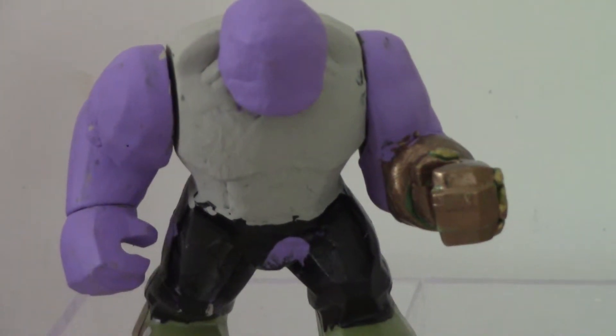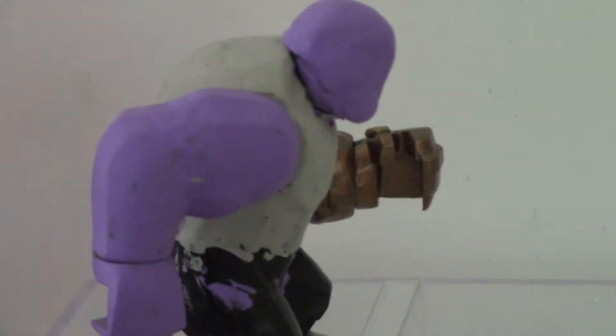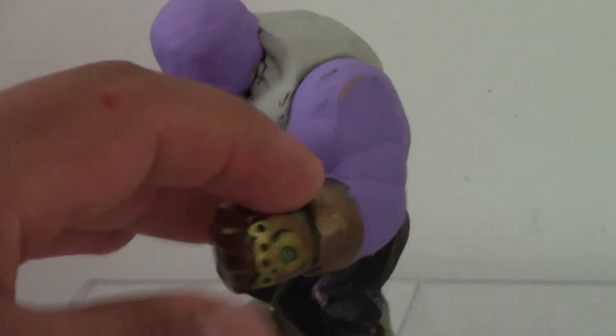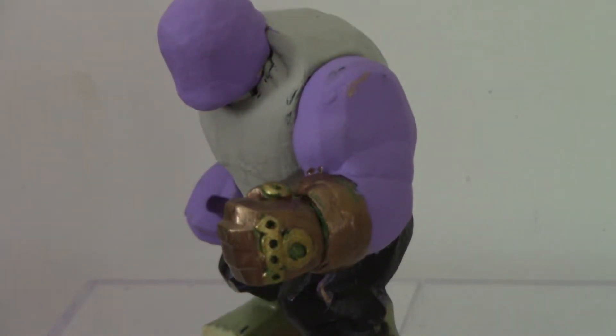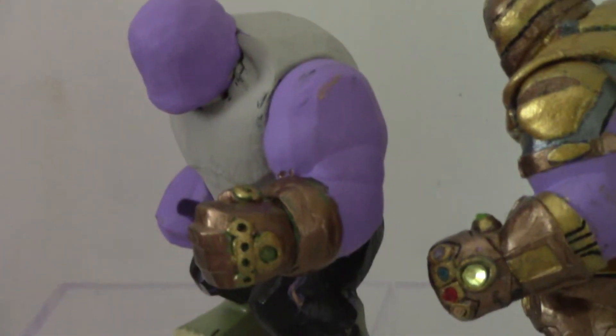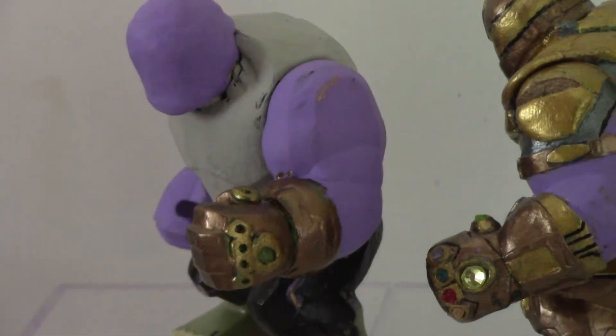I'm working on Farm Thanos from the beginning of the movie where he's just chilling on his farm. I really only painted the arms, the torso, and the head. I sculpted a chin for him and I'm working on sculpting there. For the gauntlet, I'm not putting too much detail into it — spoilers — he used the stones to destroy the stones, so I'm leaving them as blank holes. I'm going to dirty it up and maybe put burn marks on his arm. You can see I sort of tested that out with the brown on his arm.